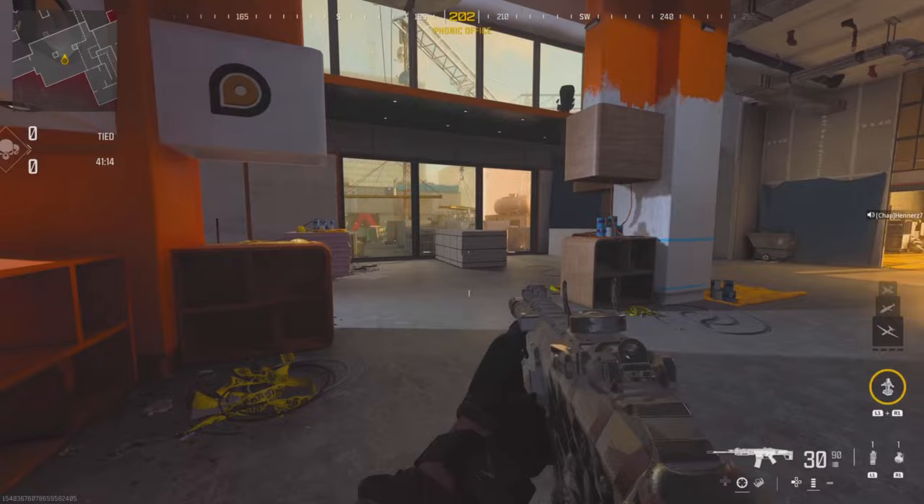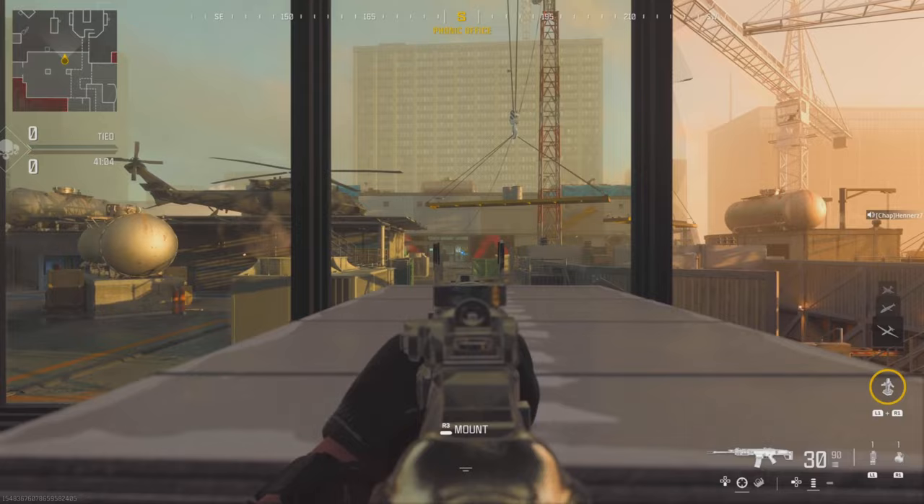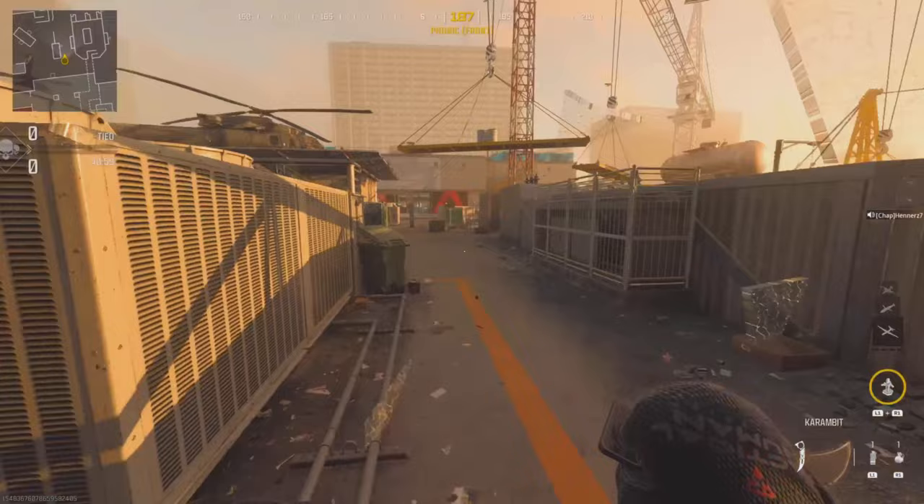Here's a tiny spot from Arst — he's just watching off spawn with his AR to check which side the enemy team crosses. You can see if anybody runs right, and if you don't see anybody they've likely pushed down the left. It's just a quick spot to call out some info, and you can also do the same from the opposite side.